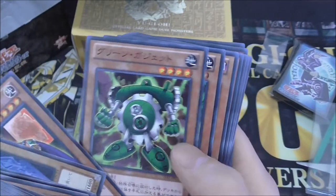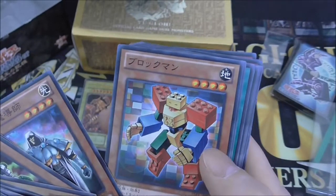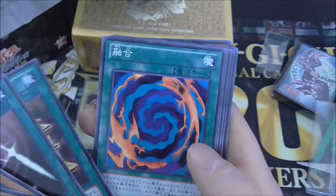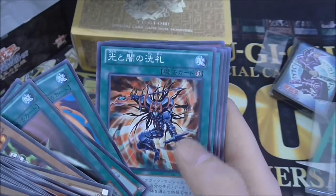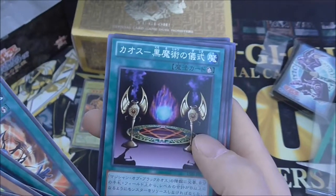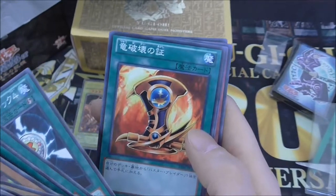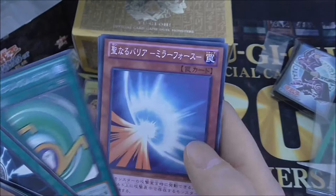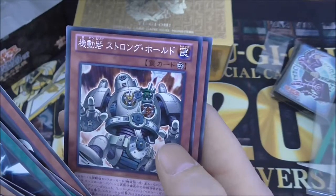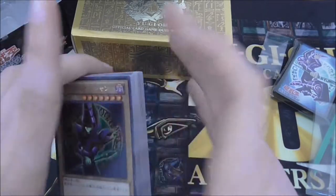Then you've got Jack's Knight, Queen's Knight, King's Knight, the Gadgets, Skilled White Magician, Skilled Dark Magician, Block Man, and Kuriboh — every deck has Kuriboh. Then you get Swords of Revealing Light, Gold Sarcophagus, Polymerization, and I think Dedication Through Light and Darkness. There's Black Luster Ritual, Ebon the Dragon Destroyer, Glasses for Marshmallon, and Mirror Force. There's also the Magic Formula and I think Spell Reproduction.